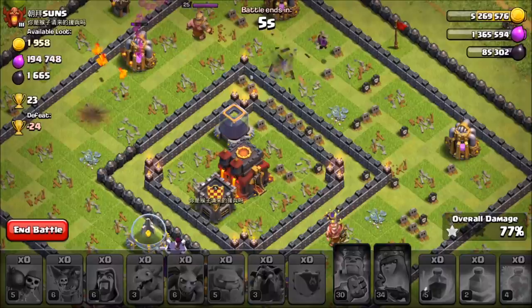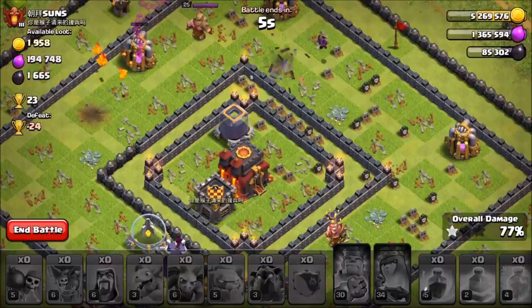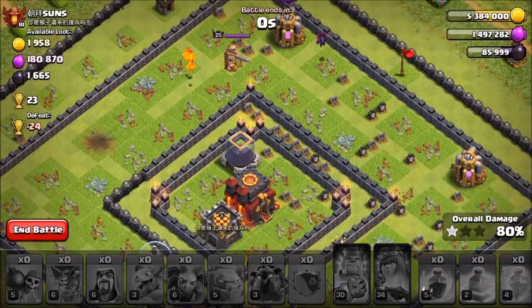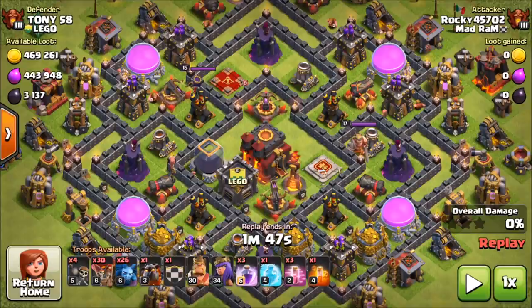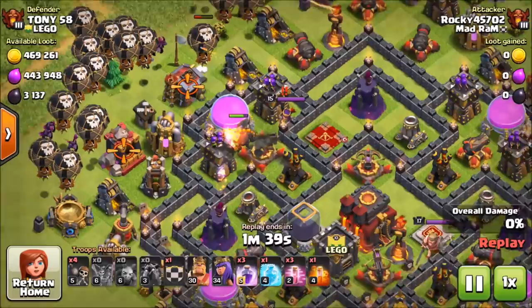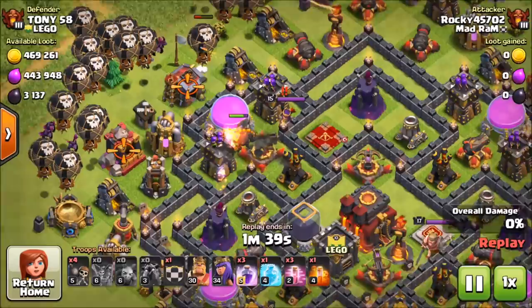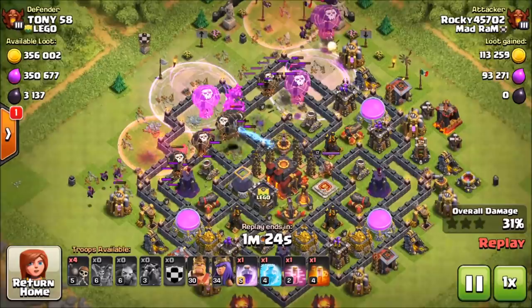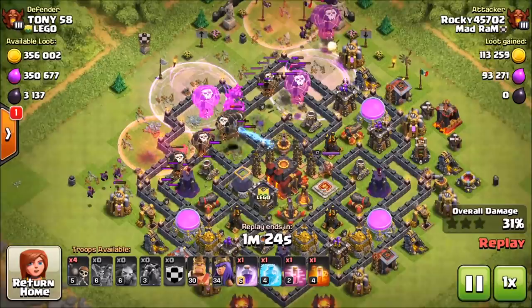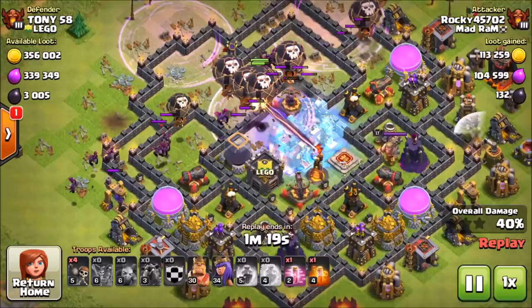We didn't get that Dark Elixir in the core but we did pretty well overall. Now let's check out a Loonian replay — another technique at Town Hall 10 to beat this challenge. We've got 30 Loons, 26 Minions, and one Hound. We bring the Hound in front to distract, go at the single Inferno, throw in the Loons, then the Minions behind. We Haste up the Balloons into the core, drop a Rage so the Minions and Loons take out the enemy Queen. We use the Freeze — kind of missed the multi-Inferno but no big deal.